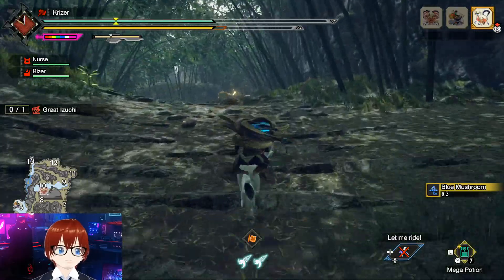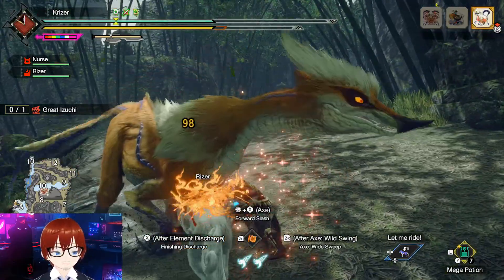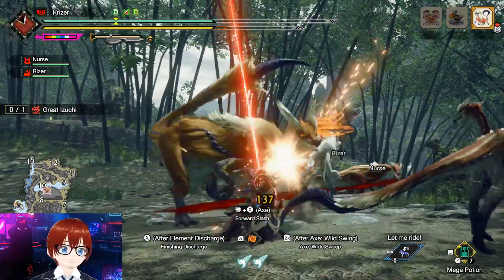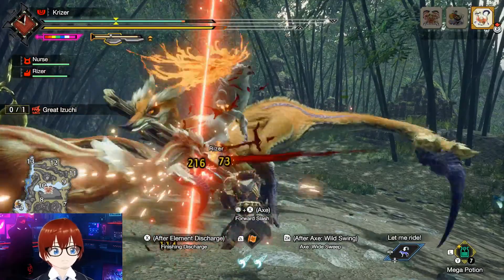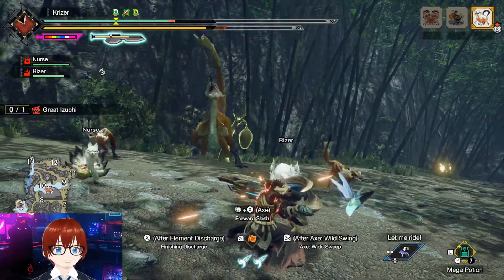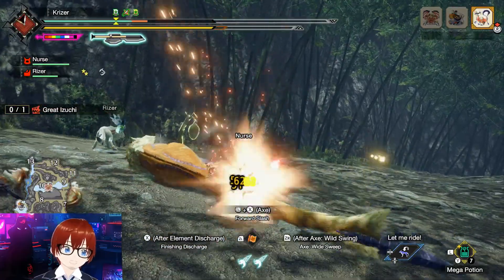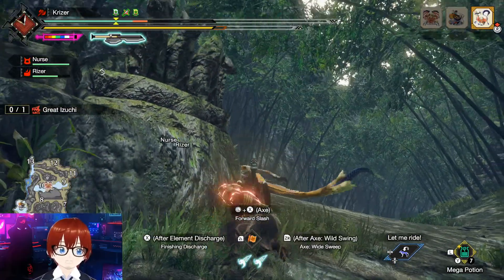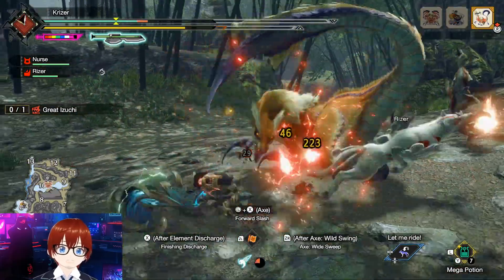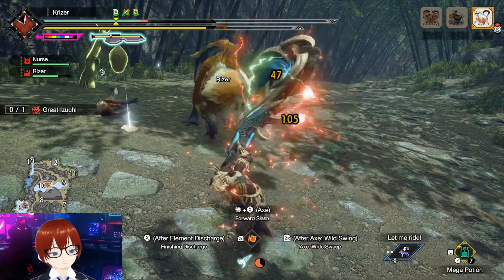The Switch Axe is kind of like a slower version of the charge blade — it has axe mode and blade mode. In axe mode, the bread and butter combo is A, A, A, then X for the overhead slash. If you want, use the right trigger to change to blade mode. Blade mode is a little quicker, and when in blade mode you can hit X+A to latch onto the monster and fire off a whole bunch of phials by repeatedly smashing X.